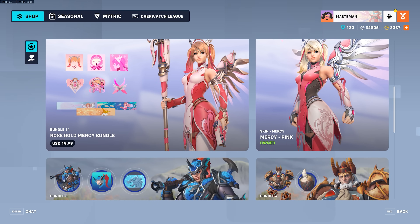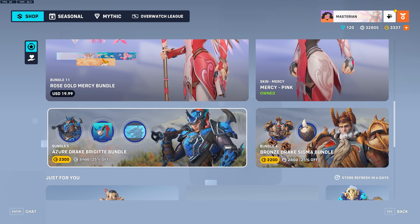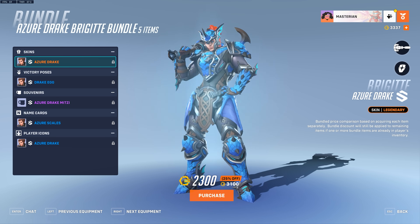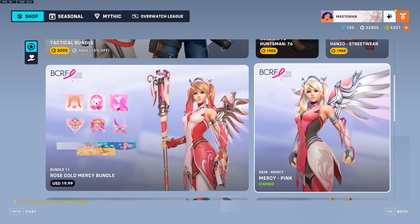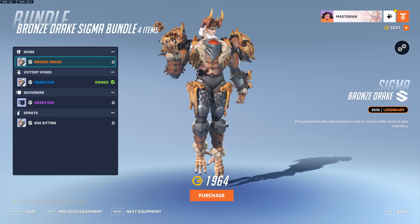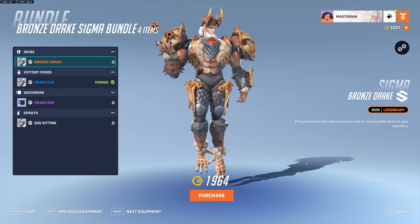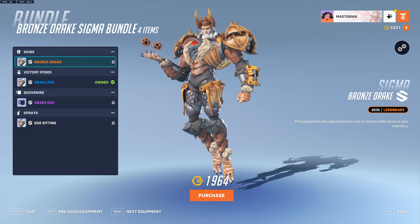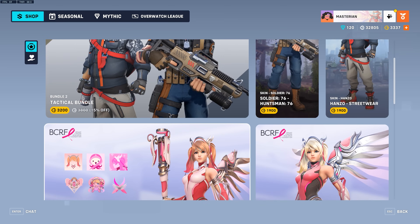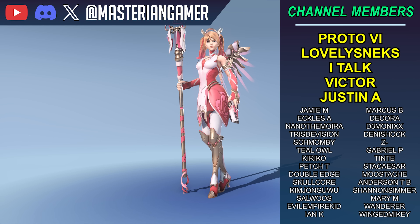Scrolling down, we can take a look at the return of the Drake skins for Brigitte and Sigma. Hanzo also got a Drake skin back in the day, but his did not return for some reason. We do get the Azure Drake for Brigitte and the Bronze Drake for Sigma. This is the first time they're back in the shop, so if you're interested in getting one of these dragon Drake skins, now might be a good time. These are skins I never see anyone using, so I'm curious if people will be nabbing them this time around.